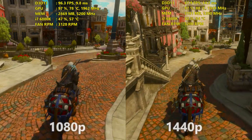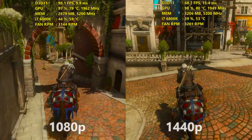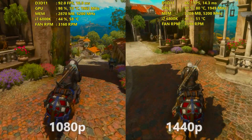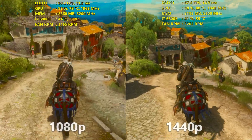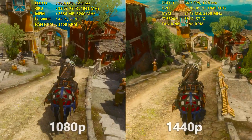So we're going to start off with the GTX 1080 at the settings I showed you, going through the city of Toussaint. I got some averages and minimums from this run: at 1080p we saw the GTX 1080 pull in an average of 94 FPS and a minimum of 84, while at 1440p it pulled in an average of 68 FPS and a minimum of 60.